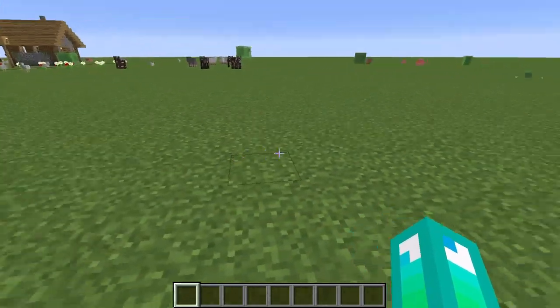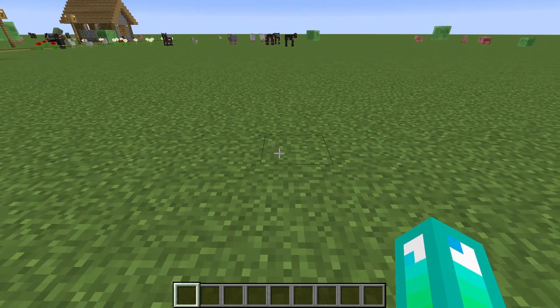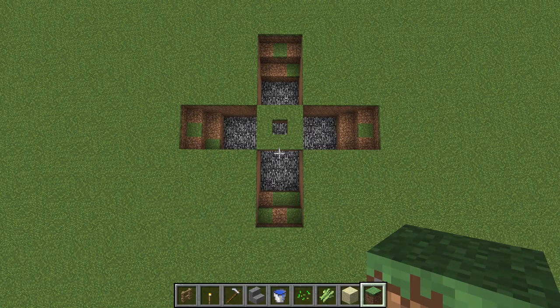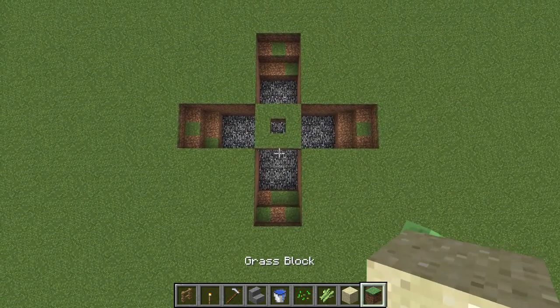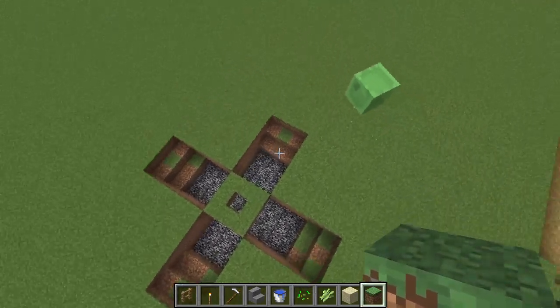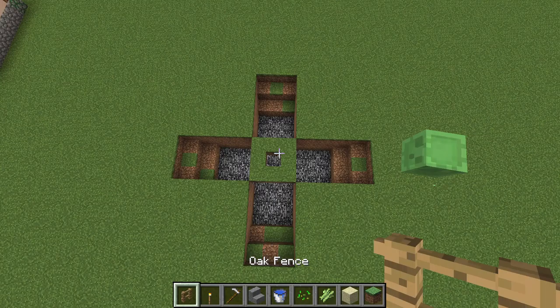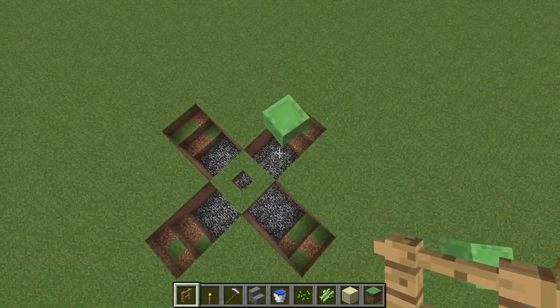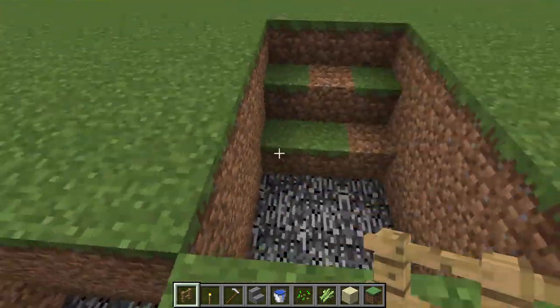I noticed that I'm not prepared, so I'll be back. Okay, so this is what you'll be needing — these are the materials. The grass block is just for covering. These are all the materials you'll be needing.